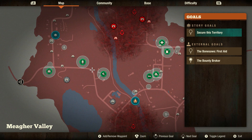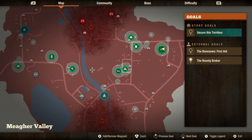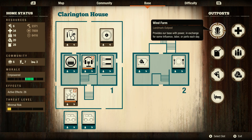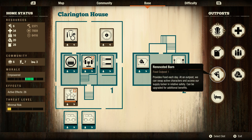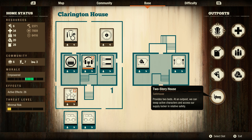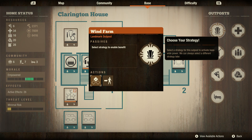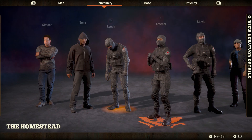You'll notice I have the landmark outpost and then one of each type of non-specialty outpost claimed, which you can see here under my base menu. For this particular achievement, all we need is the actual regular outposts — the ones that would normally provide meds, ammunition, fuel, food, or building materials. The ones that provide beds can't be upgraded; they're just the same as always. And the landmark outposts do not seem to offer the means to be upgraded either.